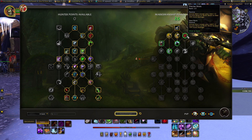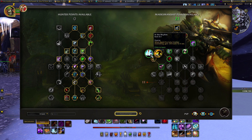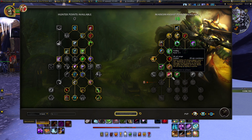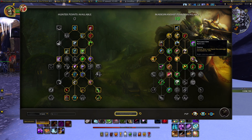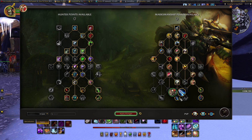On the Marksman Hunter side of the tree, put the point into Aimed Shot and start building from there. My goal is always to reach Rapid Fire, buff Rapid Fire, and then get down to Trueshot. If you're still on the old tier set, keep Within the Rhythm; once you get two and four-piece from the new raid, Surging Shots is the way to go. From there, put points into Death Blow, Razor Fragments, and work down to Volley. Skip Steady Focus — it's cumbersome, and we're already stacking Haste.